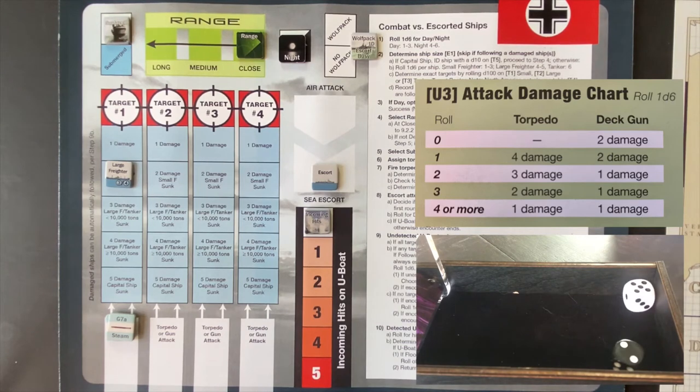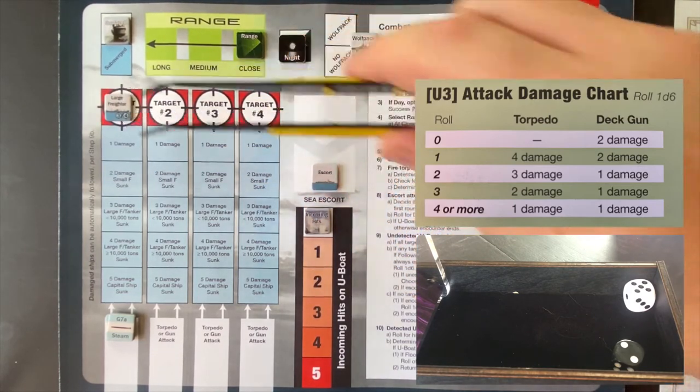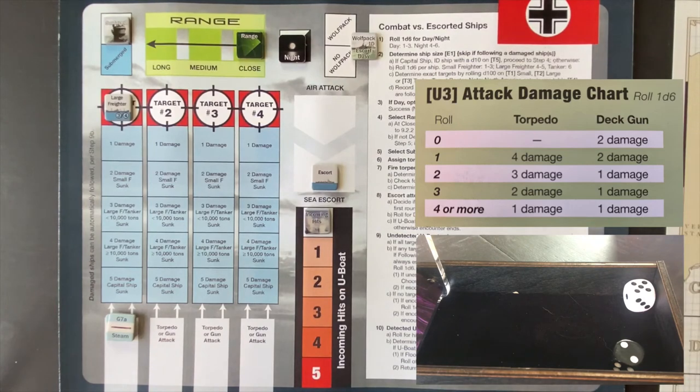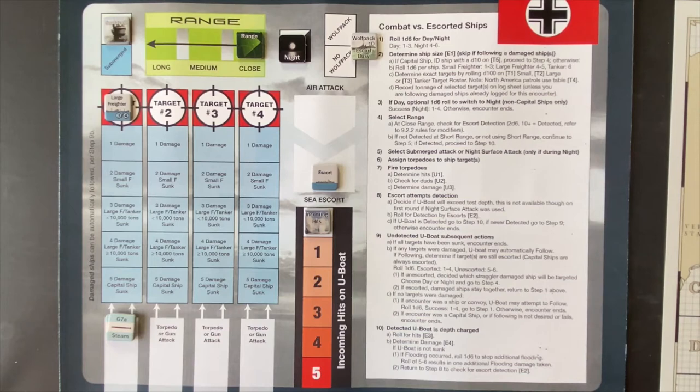A two does three damage and a five does one damage — that's a total of four damage, and it only needs two. The Empire Howard, a 7,000-ton large freighter, goes crumbling to the bottom of the ocean. U-86 now has its fourth kill, the first time it's taken down a large freighter. Congratulations, boys — good work.